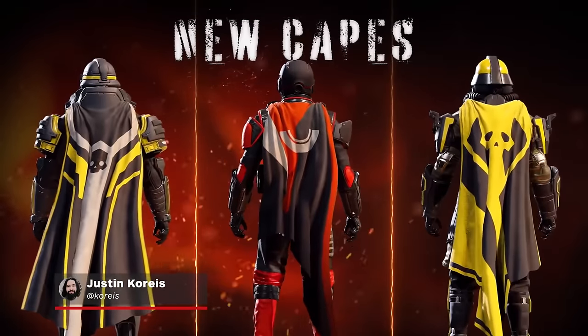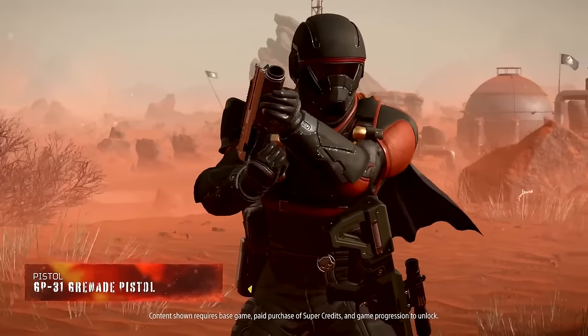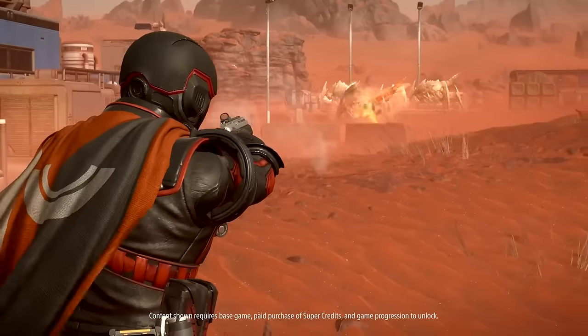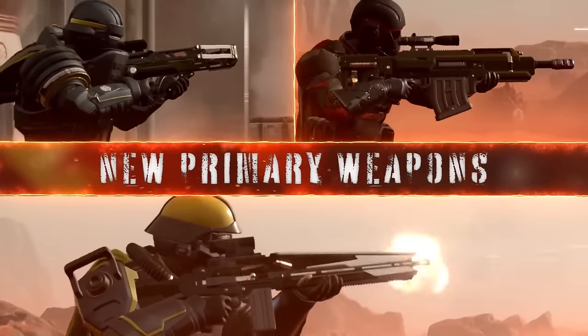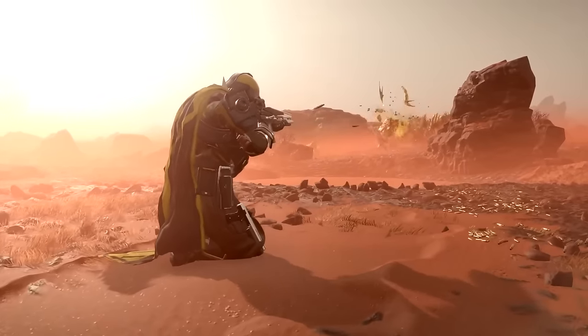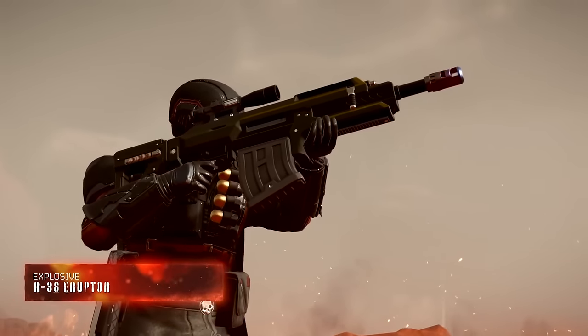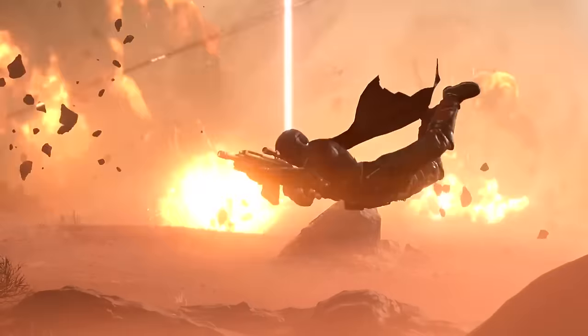There are more options than ever in Helldivers 2 to bring freedom across the galaxy. This time, it comes in the form of the Democratic Detonation Premium Warbond. This new batch of gear is all focused around spreading democracy and shrapnel with explosive options for your squad. If you are wondering where to invest your hard-earned medals, we've got some suggestions on the best places to start.